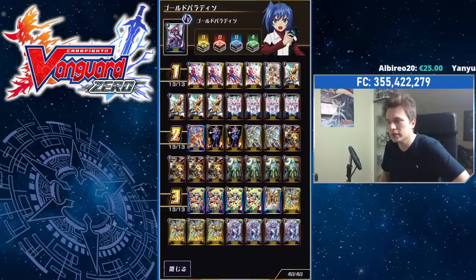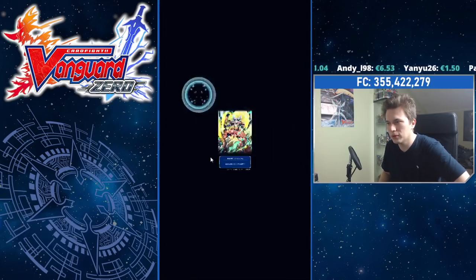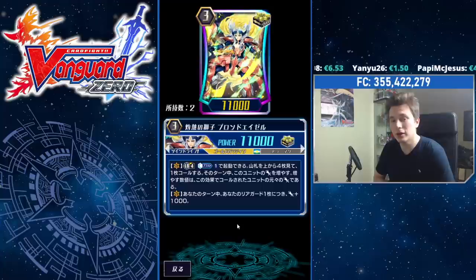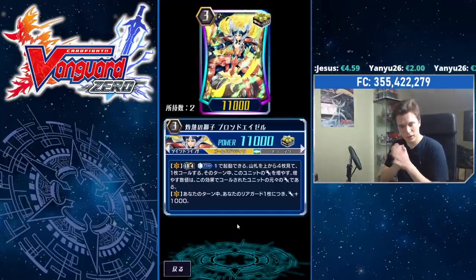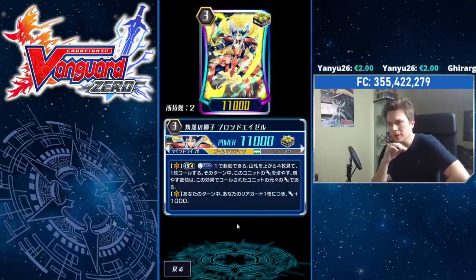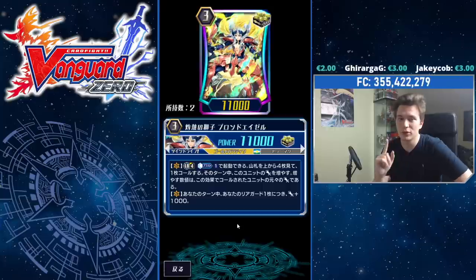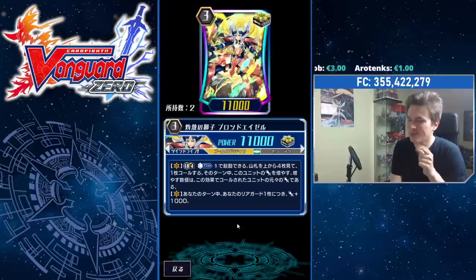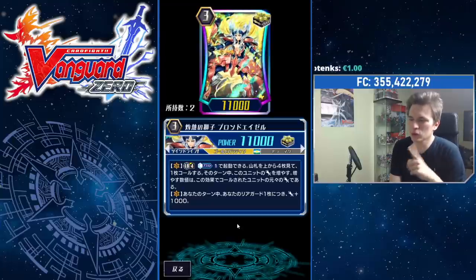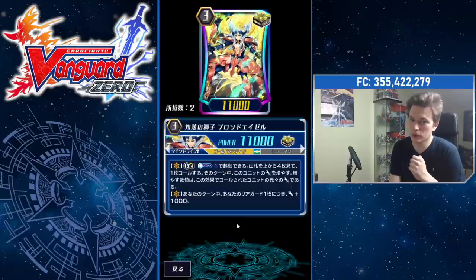We're going to take a look at some cards of the deck itself, and then we're going to break down the strategy as we play. The main card — this beautiful ranked SP — is Blonde Azle, who got a really huge buff in Zero. In Zero, he has two skills just like he does IRL. His first skill is Limit Break four, Candleblast one — this originally was two. And then you may look at the top four cards — this used to be just the top one — and from those four, you choose one and call it.